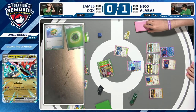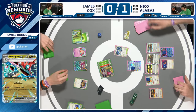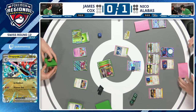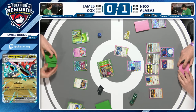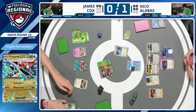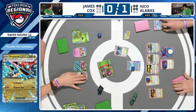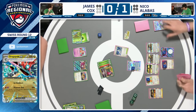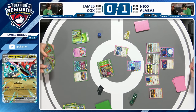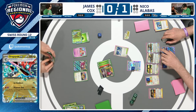Fan Rotom hits the bench. A quick look at James's hand — not quite as bad as last game but not great: a Mew EX, a Teal Mask Ogerpon, no draw supporters. Relying on Mew EX's Restart ability and Teal Dance to develop the game and get a Regidrago V going. This is Mew EX's restart ability providing the draw engine in lieu of a proper supporter — a critical difference heading into a decisive Game 3.